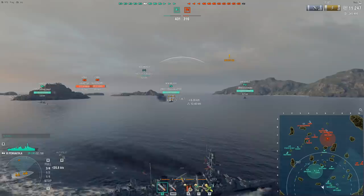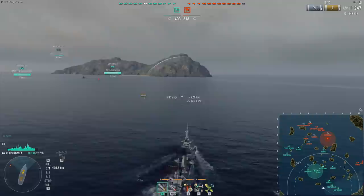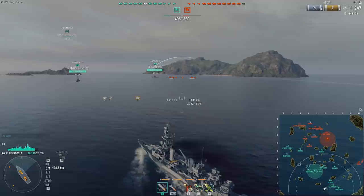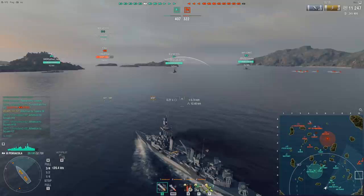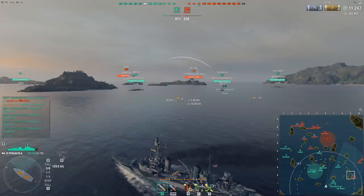I'm pinging on the minimap — if you have RPF you're probably one of the few ships with information, so I'm providing it for my teammates by indicating where the DD is. At this tier and especially on the Pensacola, RPF isn't really that valuable because most of the time you're so far away to gain any big advantage. What's important to note on this flank: both battleships are disengaging and the DD is already kiting away, so I shouldn't waste too much time here anymore.